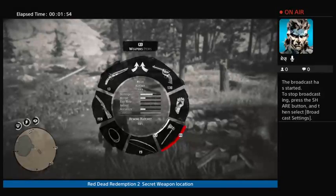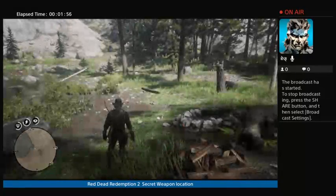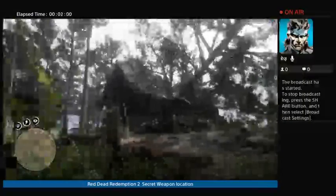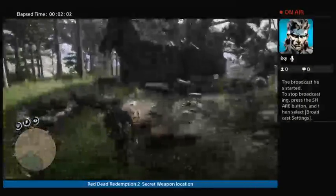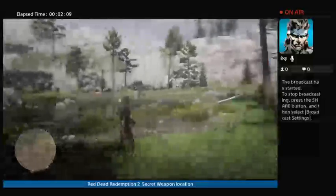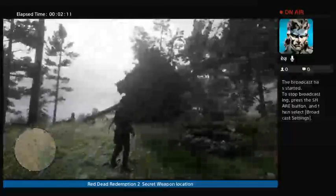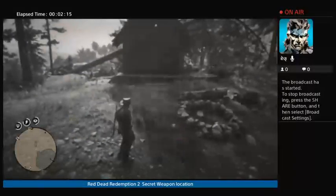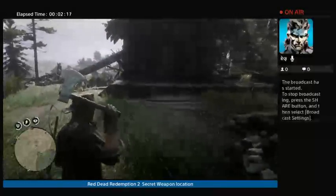Right there it is — the weapon location. So it's in that stump right there, stuck in this stump by this old treetop crash cabin. I didn't find anything in the cabin, so just to let you know it's an old abandoned cabin, right here where they cut some trees by an old pond.